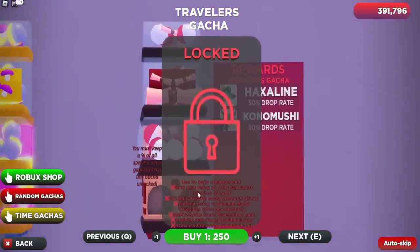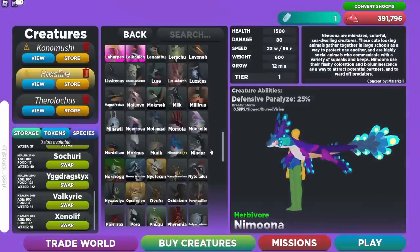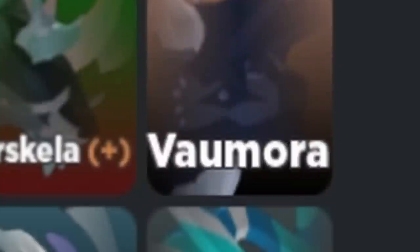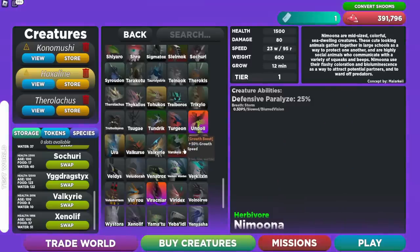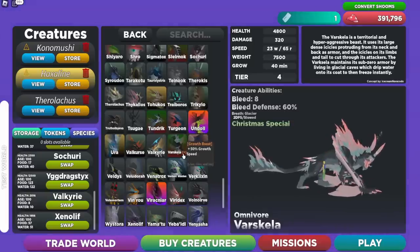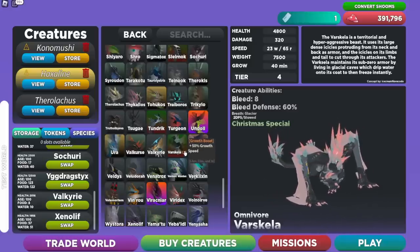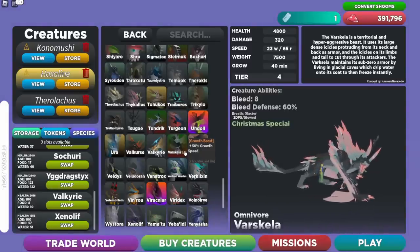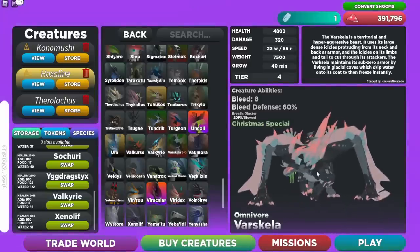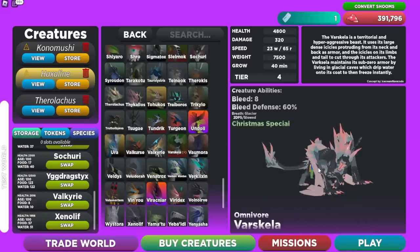The next mission says: 0 out of 2 daily growth boost creatures grown. Go back to All Creatures and look for the plus sign with the daily growth boost — currently it's on the Varskella. You need to grow that creature, then wait for the next rotation (about 5 hours) and grow a different creature that has the growth boost that day.